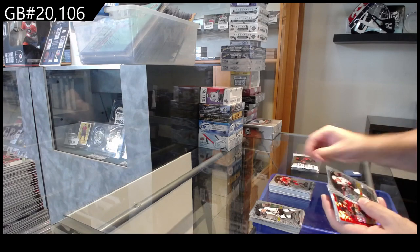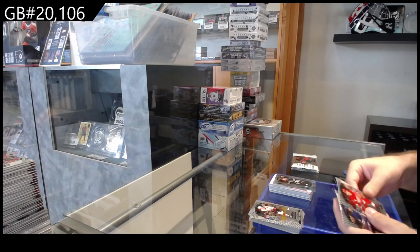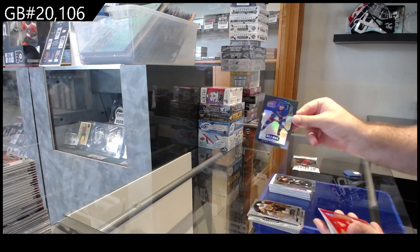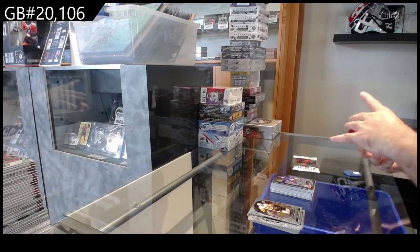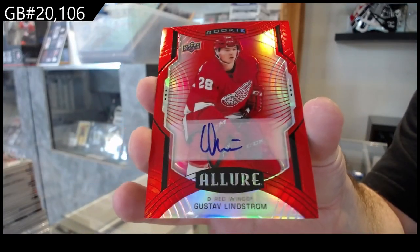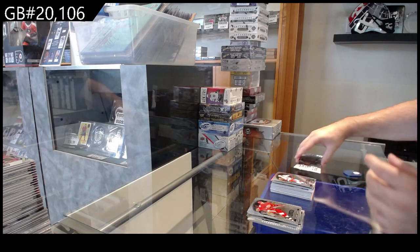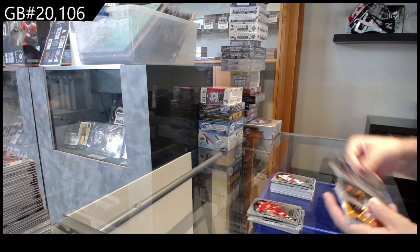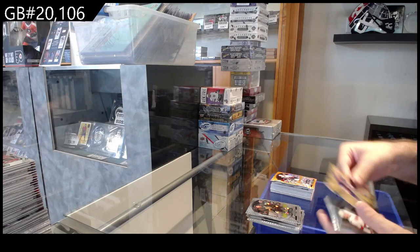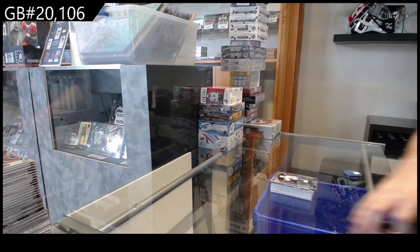Rookie of Beaudin for the Hawks. Red Rainbow for Calgary of Kachuk. Iced Out of Lafreniere for the Rangers. Mikey Anderson for LA shortprint rookie. Black Rainbow Rookie of Lafreniere for the Rangers. Red Rainbow Rookie Otto Lindstrom for the Red Wings. Zagadulin for Calgary shortprint rookie. And for the Canes, Geeky Rookie. Lilligren Rookie for the Maple Leafs. Kachuk Orange Slice for the Ottawa Senators. Grand Entrance of Bellows for the Islanders. Geeky Shortprint for the Canes — Korshkov. Maple Leafs Rookie.